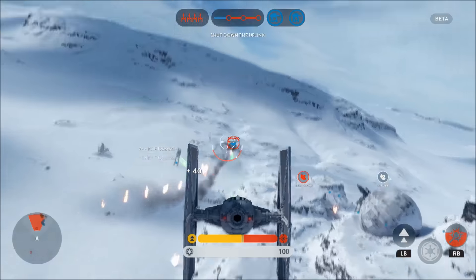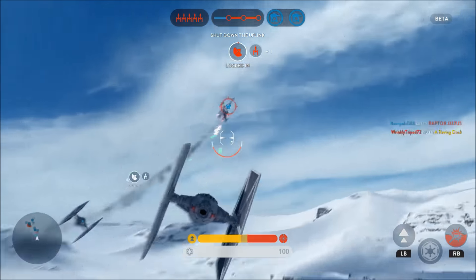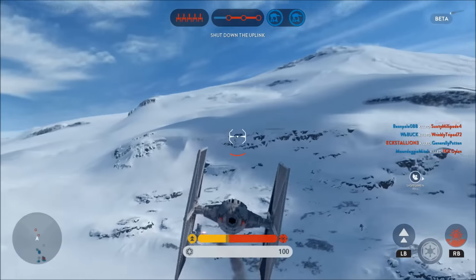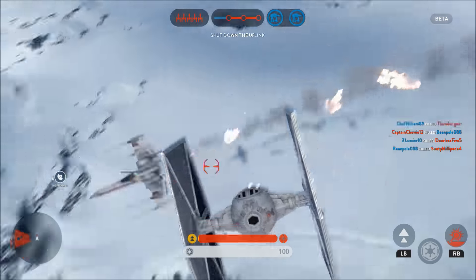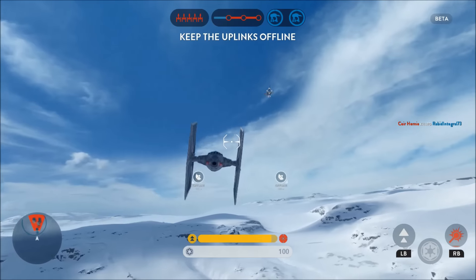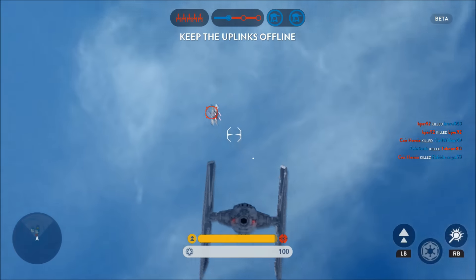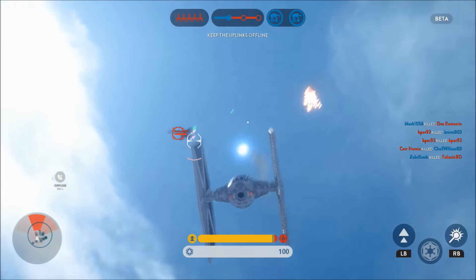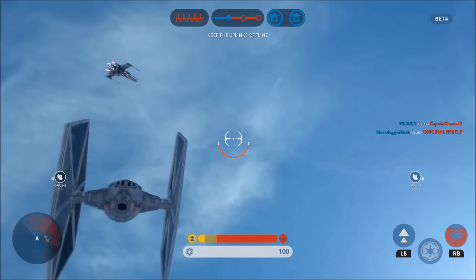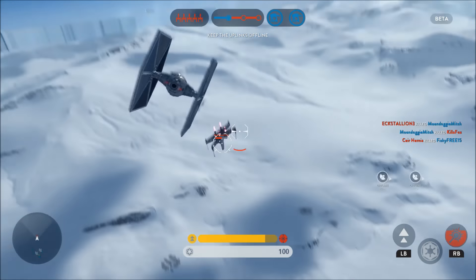These Y-Wings are basically the Rebels' bomber vehicles. What they do is a bombing run — they bomb the walkers, the shields go down, and when those shields go down the walkers are vulnerable to attack. It's very important that the Rebels call in these Y-Wings, because if those shields don't go down and the walkers manage to reach the back of the map and destroy the generator, the Rebels will lose. It's the main objective throughout the game.